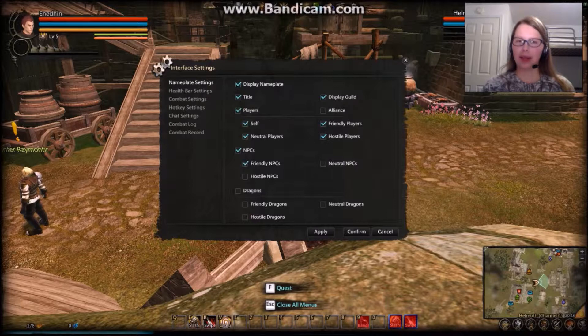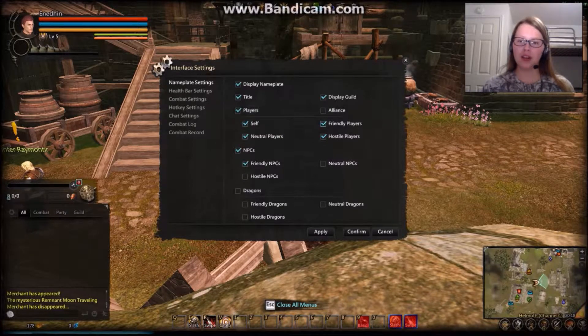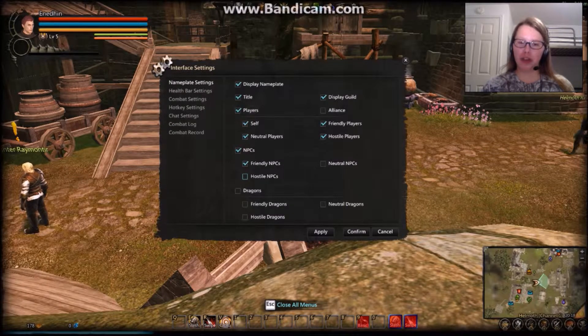After we've chosen what we want to display on our nameplate, we can choose who we want those nameplates to appear on. Dragon's Prophet is an MMO, so lots of other people are connecting through the internet playing the same game. Down here, we can choose if we want to see their different nameplates — you can toggle all of these: neutral players, friendly players like those who have joined your party, and hostile players if you're doing PvP, player versus player. For characters who aren't controlled by actual people — NPCs, non-playable characters — I've chosen to allow only friendly NPCs to display their nameplate.